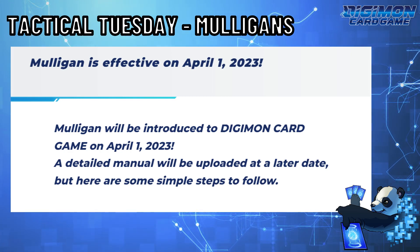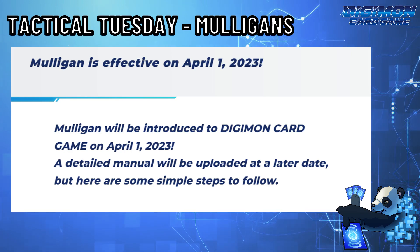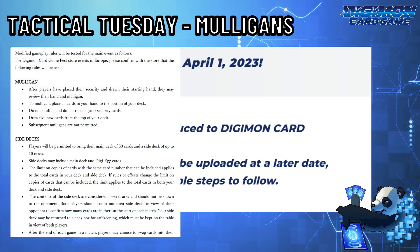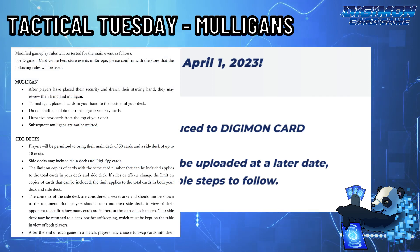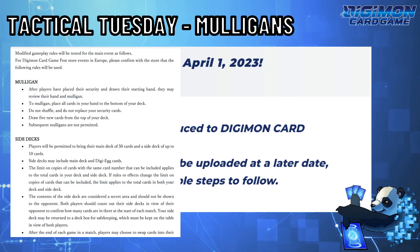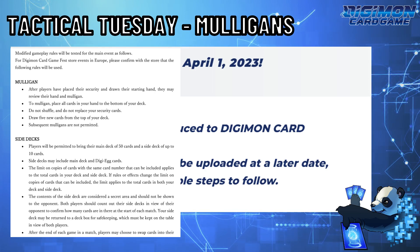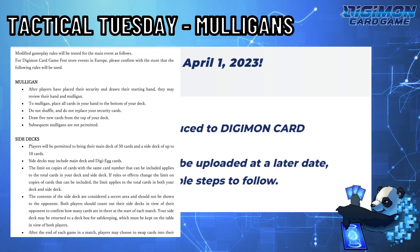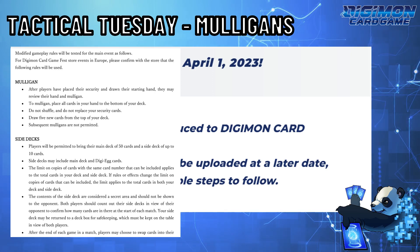Prior to the official addition of mulligans in the Digimon Trading Card game, Bandai tested a different variation of mulligans where you set up security first, draw your hand, and if you didn't like your hand, you ship it to the bottom and draw a brand new hand without shuffling or changing up your security. This was one of the riskiest mulligans you ever faced as a player, because you might be bottom-decking two level sixes out of the six you had, or maybe you were sending that one-of that you needed for your specific matchup.